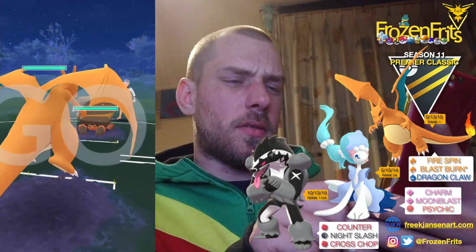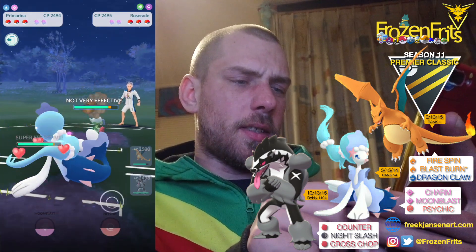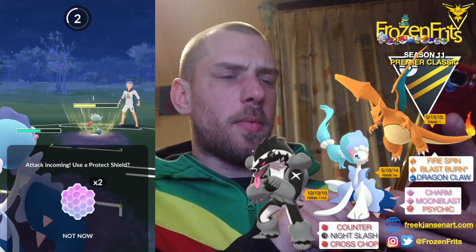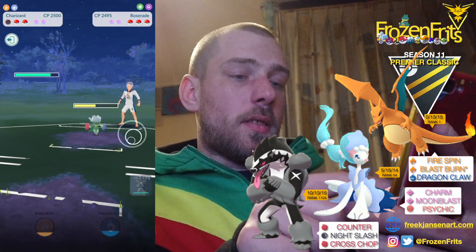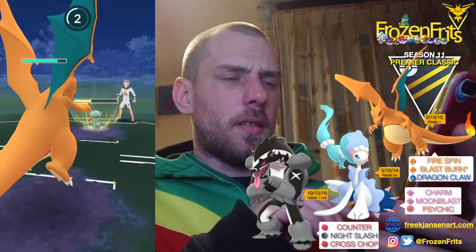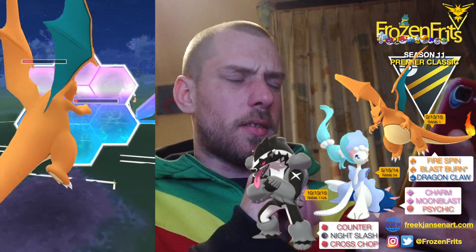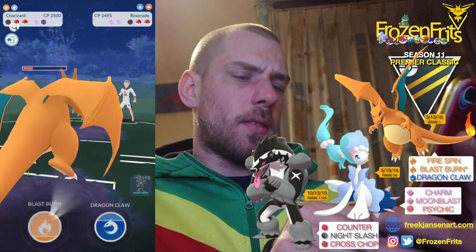We're starting off against Cresselia, so too bad. He comes in with Roserade — I think he's charging up. He's got two Weatherballs ready for sure, I'm just gonna let it go. That was a Sludge Bomb. We're coming in with Charizard, just gonna let it go — and it's another Sludge Bomb! How can you farm up two Sludge Bombs? I'm gonna shield that. We take it out and go for Blast Burn.